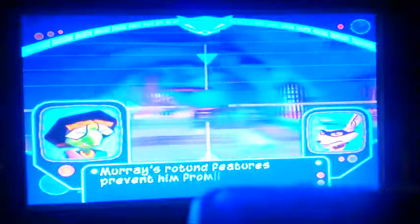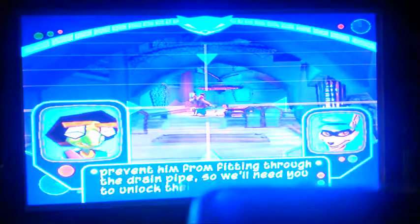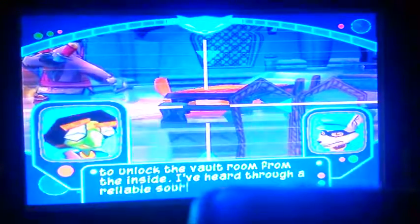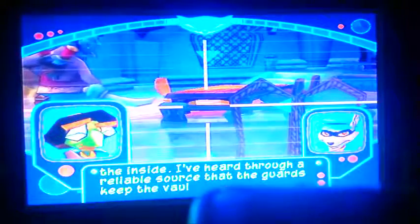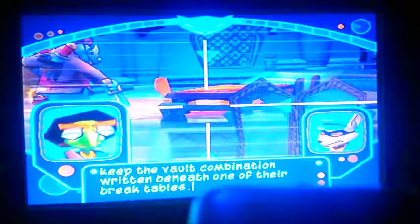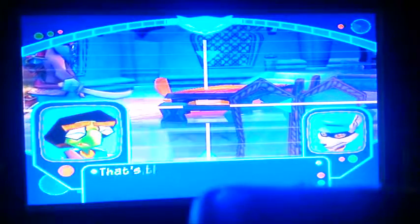Furry — these rotas features prevent him from fitting through the drain pipe, so we'll need you to unlock the vault room from the inside. I've heard through a reliable source that the guards keep the vault combination written beneath one of their break tables. So you want me to crawl under each till I find it? That's the idea!